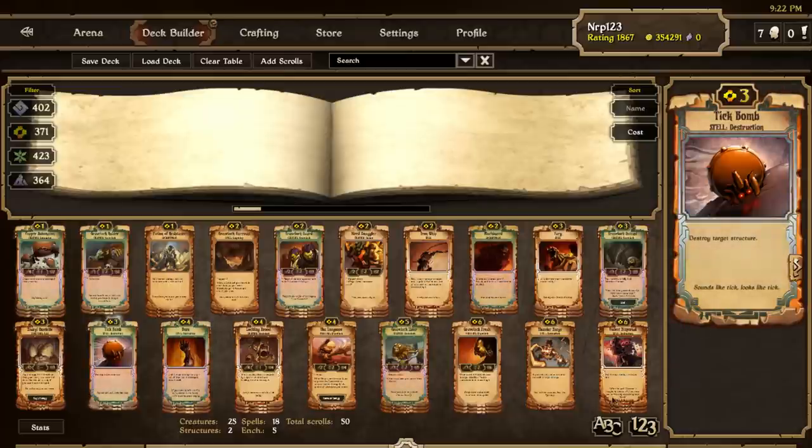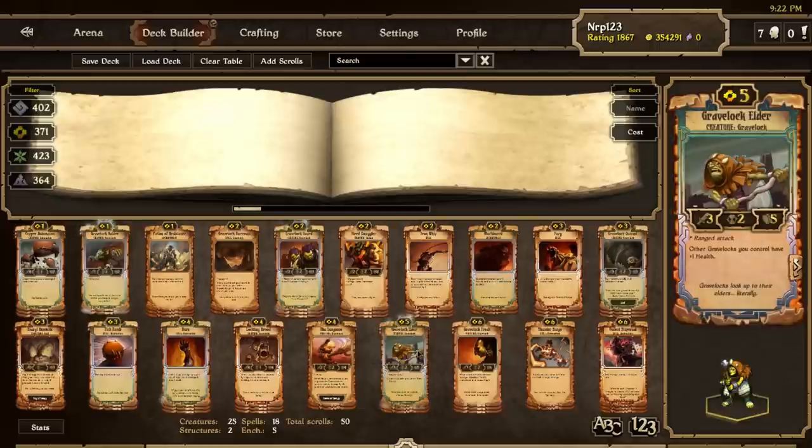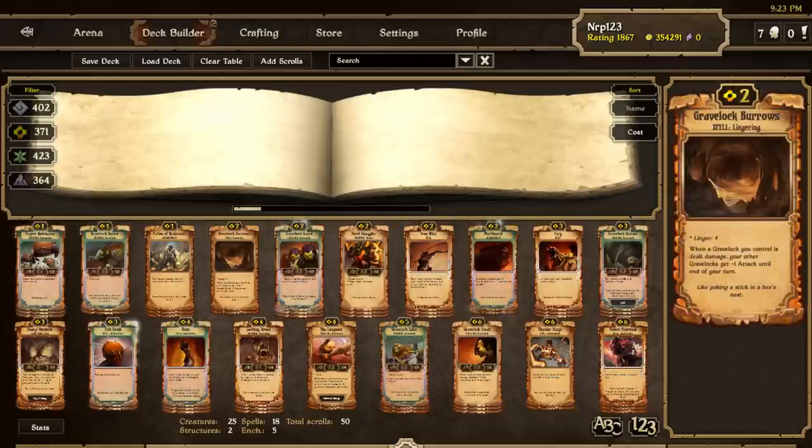You kinda have to cross your fingers you have a good starting hand for this deck. For the Aggro Order deck I'd say a good starting hand would be having a 2-drop and a 3-drop, or a 1-drop and a 3-drop. For this deck I'd probably just take the starting hand if it had a burn in it. This deck does not get as great draws, but if you can get the Elders out early enough you should be fine. I think Gravelock decks will overcome the Elder nerf because of Gravelock Burrows — not quite as good as they used to be, but they will still be a strong force on the ladder.